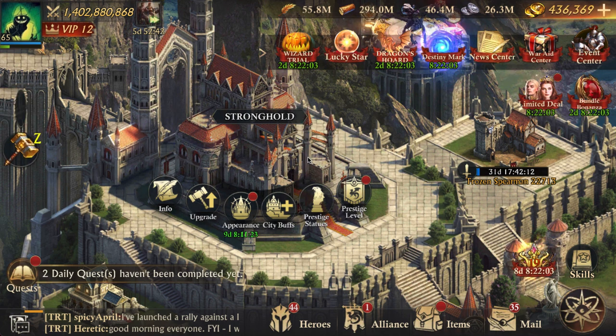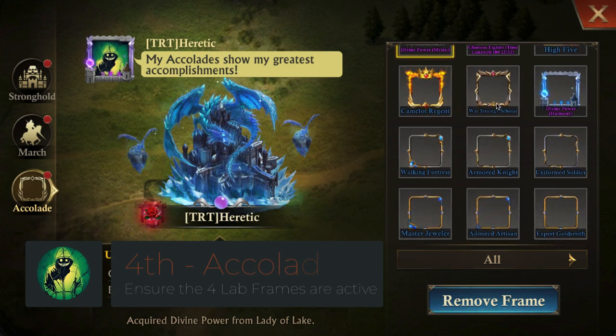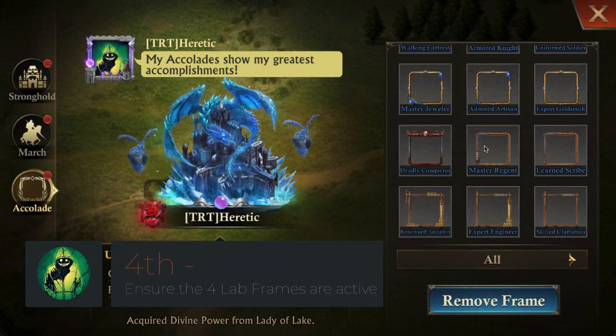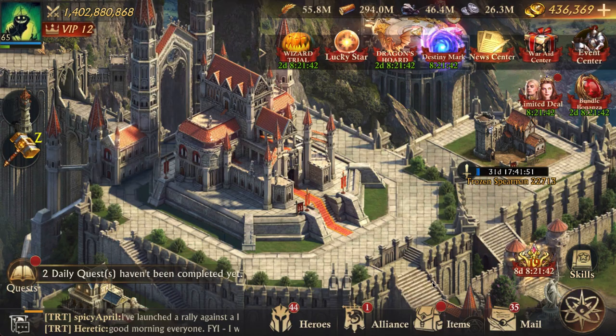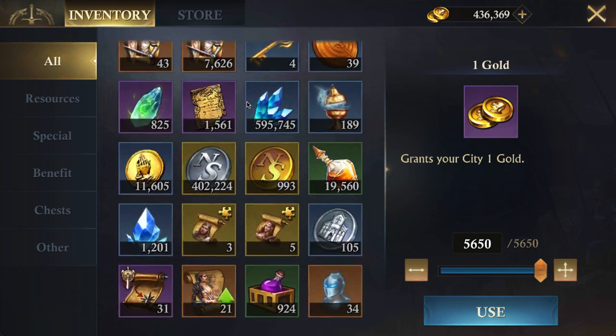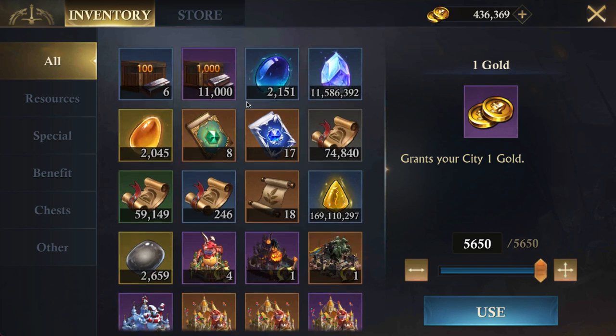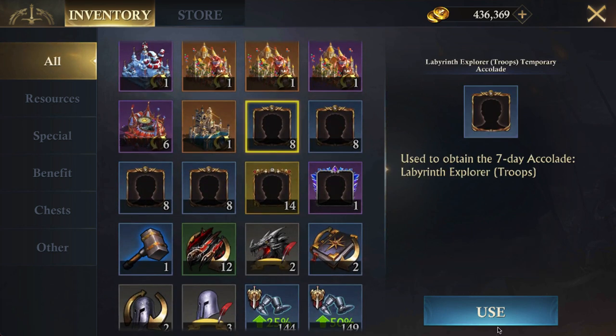For example, when we're in Seasons and you're attacking the Sentinel, this is what you'll want to do. When you're doing the Alliance Hunt, this is the guide you'll want to follow. Likewise, you'll want to go to Appearance and make sure that you have your Labyrinth buffs applied. I'll go to my Inventory — I already have some frames from the Labs, so I'll scroll down and use all of them.